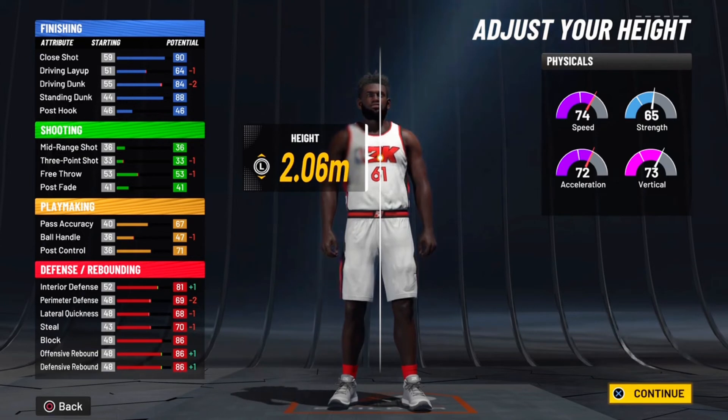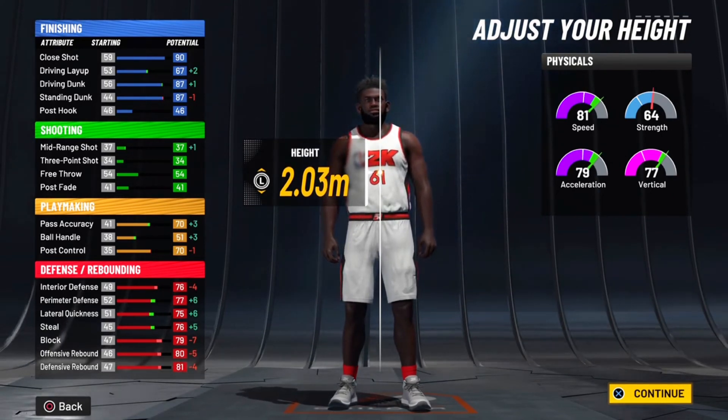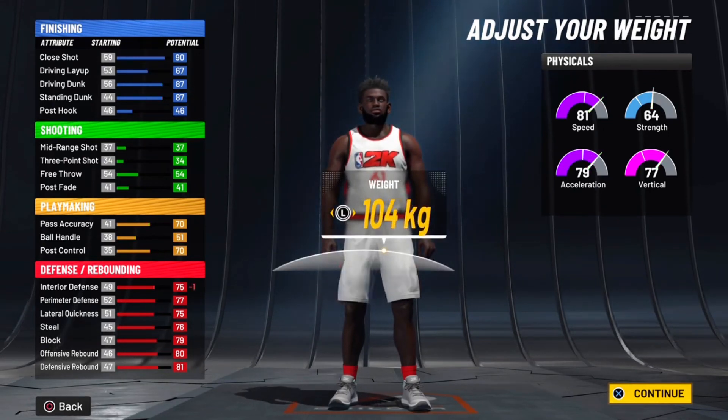After the metric glitch you'll see your attributes are a little bit different. You do lose one speed but it's really nothing. Your rebounding attributes are a little better and your perimeter defense is a little better too. For the height you want to go 2.03, and you get 81 speed so far — attributes looking pretty good.